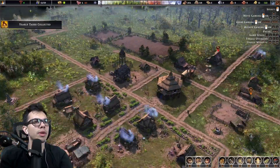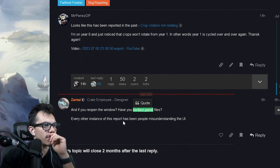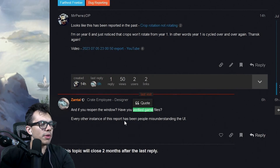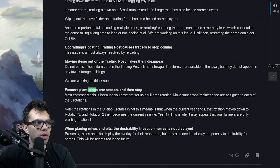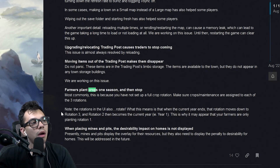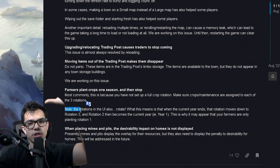So we started the new year, we had our problem with the farm. Let me quickly log into — every other instance of the report has been people misunderstanding the UI. If I reopen the food window, note the rotations in the UI also rotate. What this means is that when the current year ends, the rotation moves down — rotation 3 becomes rotation 2, then becomes the current year. This is why it may appear your farm's only planting on rotation one.